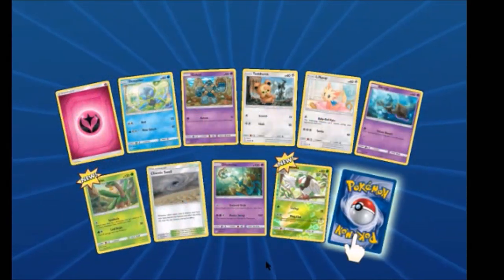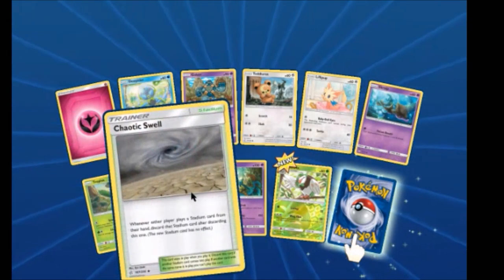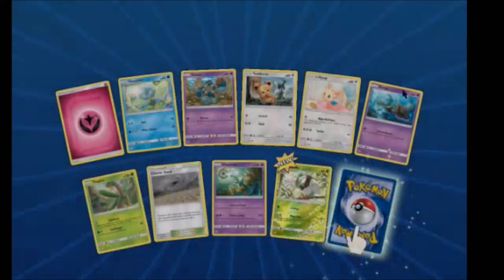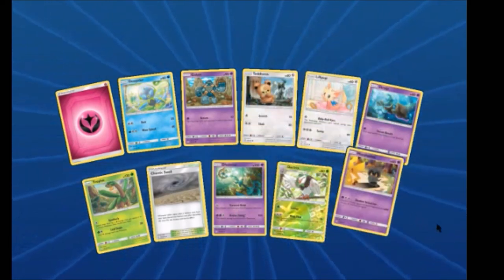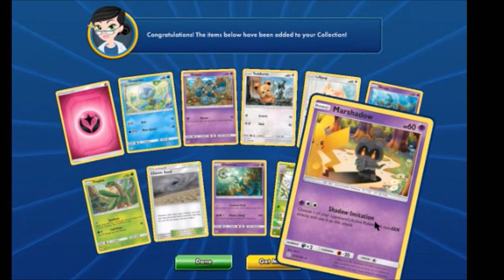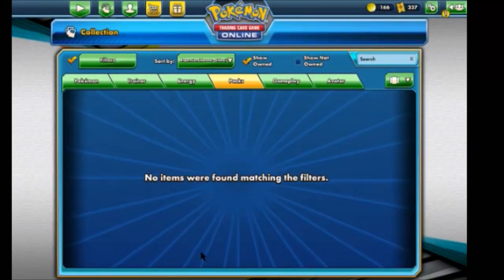We have a Tropius — which is new. A Chaotic Swell — which I now have two of. Cool. A Dartrix Reverse and... well, it's new at least — a Maractus. Cute. And that's all we have for today.